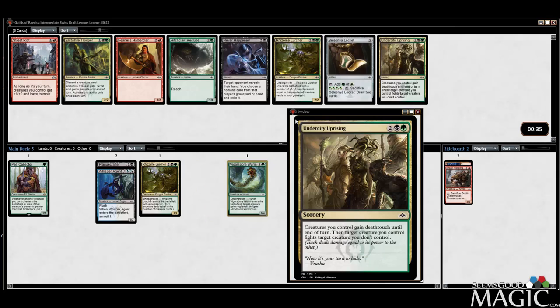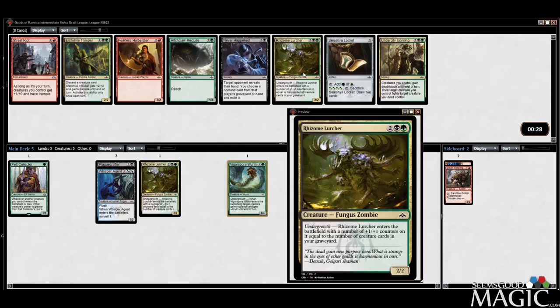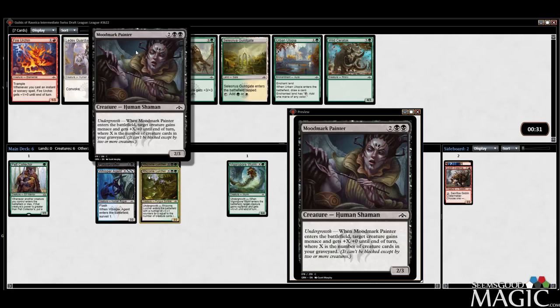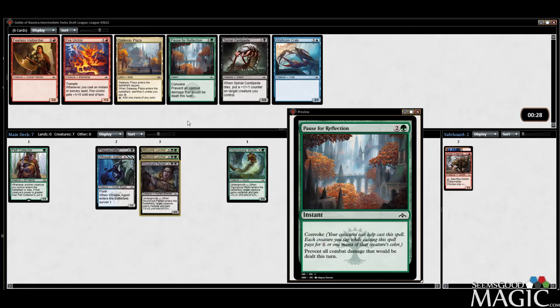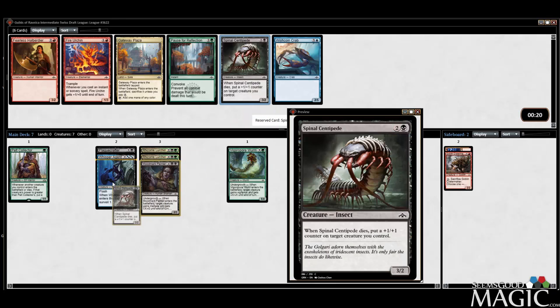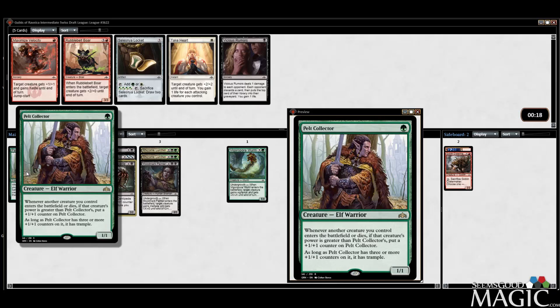Lurcher number two, or we can take the Undercity Uprising. I do like the Uprising, but I think we want Lurcher number two. We can take the Painter here — I actually like the card — or a Pax Favor which I also really like. Getting a little bit four-drop heavy, but Painter is a pretty excellent way to finish games. I'm going to take the Painter over the Pax Favor. Centipede is a great card for this deck — really cool with Pelt Collector. Think about it: you play a Plague Crafter, pump your Pelt Collector, sac a Centipede, pump your Pelt Collector again. Pretty cool.